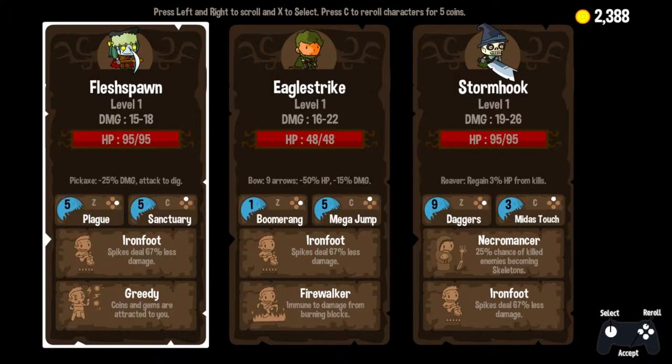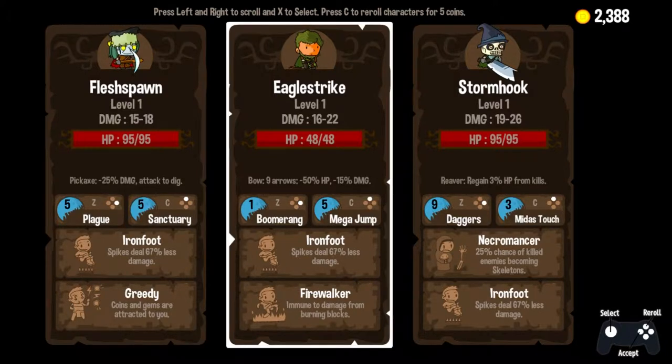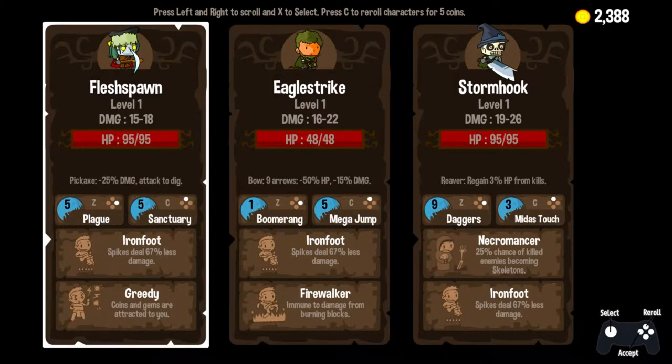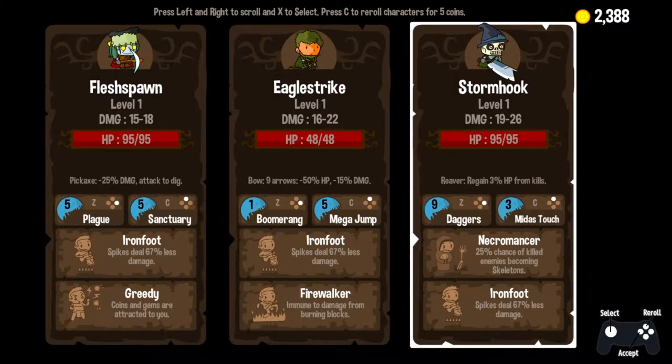So we have Flesh Spawn, Eagle Strike, and Storm Hook. What a lovely cast of characters — seeing more Halloween variants here than we did in our last episode. So what do we notice right away? We notice some pretty good damage on Storm Hook. Also decent life on our bookends here. Eagle Strike, not really looking that appealing.